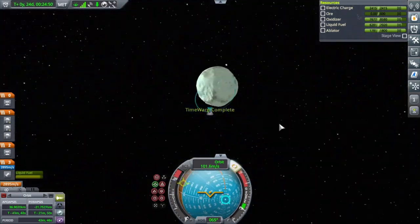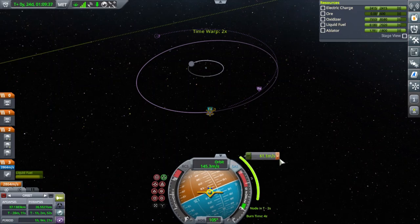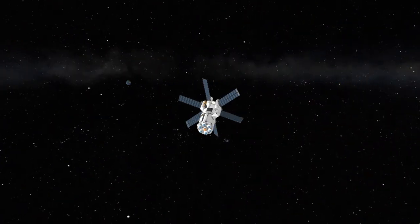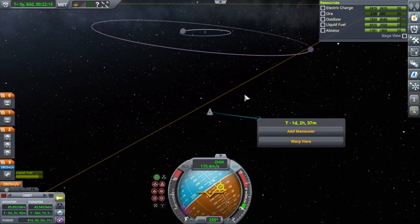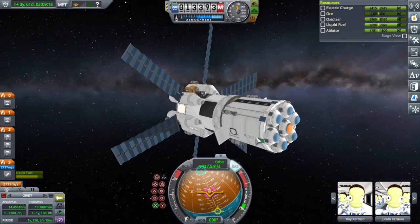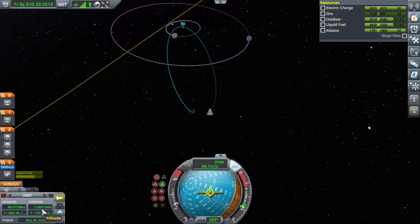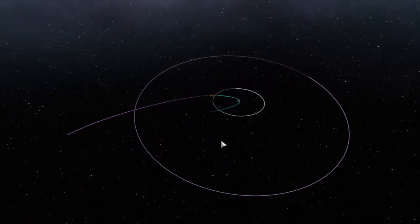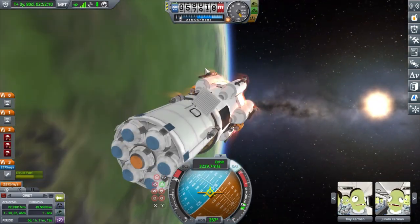The reason I need to leave Kerbin's sphere of influence is to get credit for orbiting Kerbol — that's the name of the Sun. So here's the XP breakdown: two points for orbiting Kerbin, three points for orbiting the Mun (you don't technically need to land, but I did), six points for planting a flag on Minmus, and six more points for briefly escaping Kerbin's SOI — which you just saw me do. That adds up to the 16 points needed to reach level three for all these Kerbalnauts. Now I'll land back on Kerbin and let them all graduate to level three.